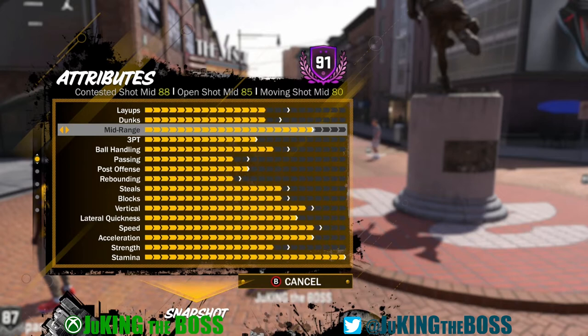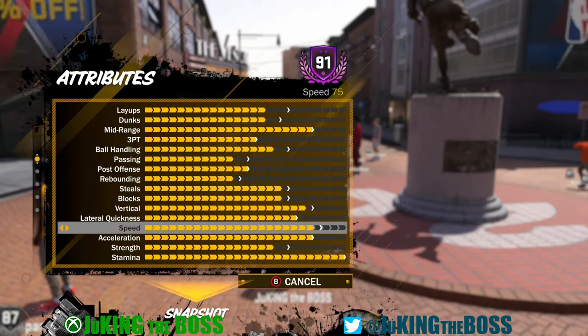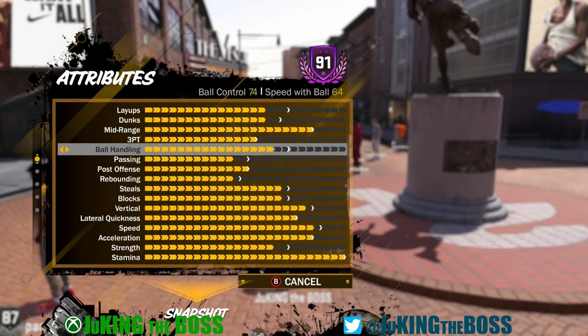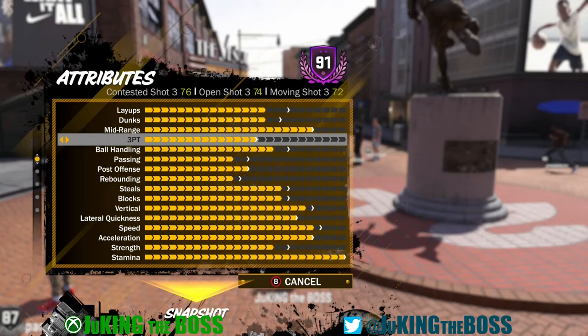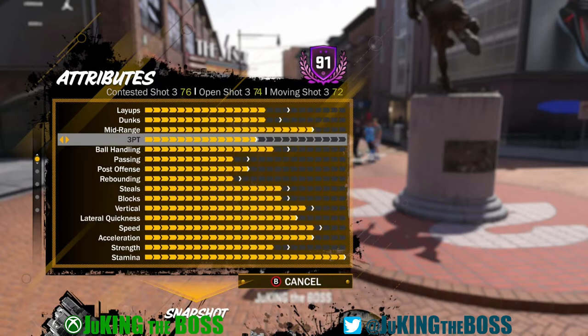First, I want to show you some important things. If you look at my ball handling, my ball control is at 74, my speed with ball is at 64. Speed and acceleration are both at 75. My mid-range caps out at 88 contested, 85 open, and 80 mid. My three-point shot caps out at 76 contested, 74 open, and 72 moving.